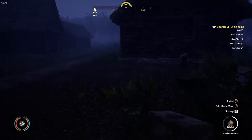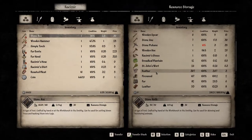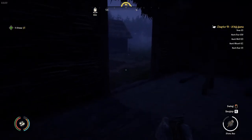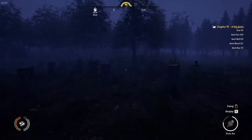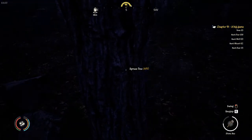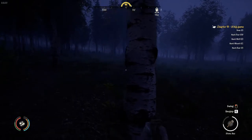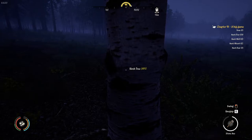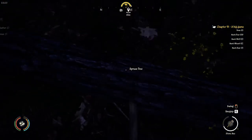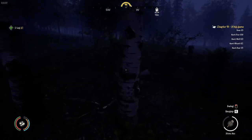We'll need a couple of logs and some straw — I don't know if we have much straw left. We need at least five logs, so let's take down a spruce tree. Got some really good aim with the axe right now. Light-headed swinging the rock around — that's really all it is, a rock on a stick. Can you imagine trying to chop with a rock on a stick? Chopping with an axe is hard work already.